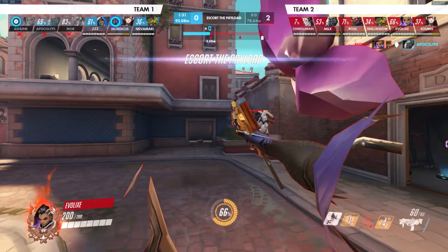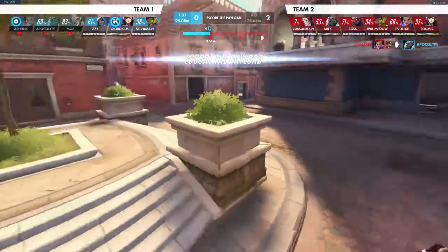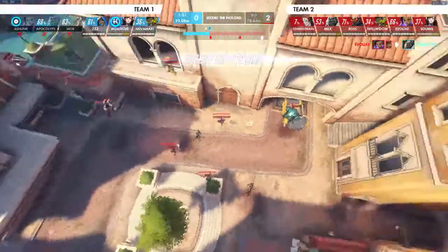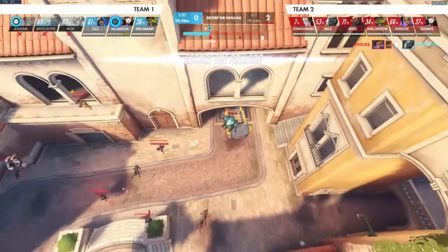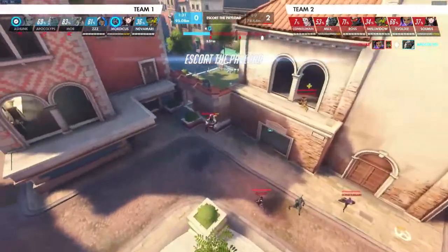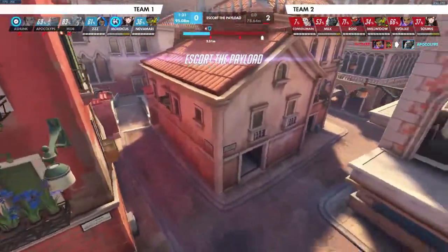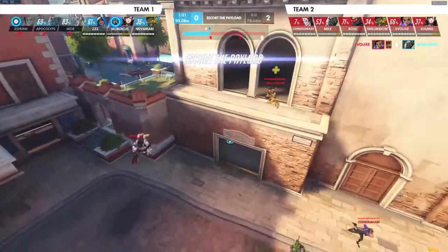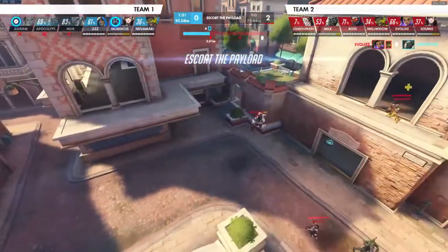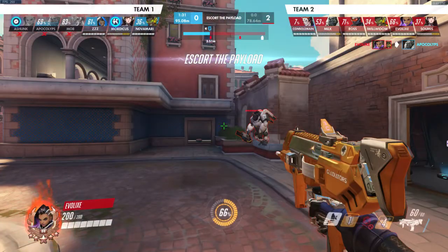The entire courtyard is ours. There's the payload. D.Va is staying on it to prevent us getting caught out by the Sombra. The entire enemy team is now in spawn, so we're going to see what happens.